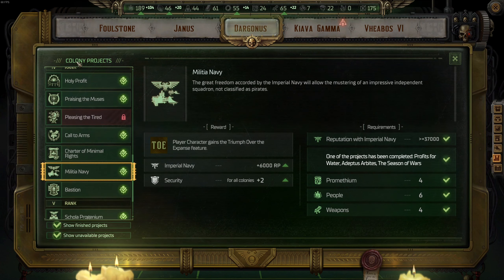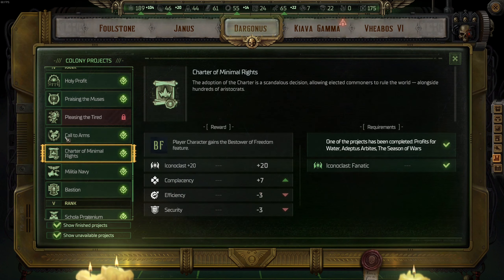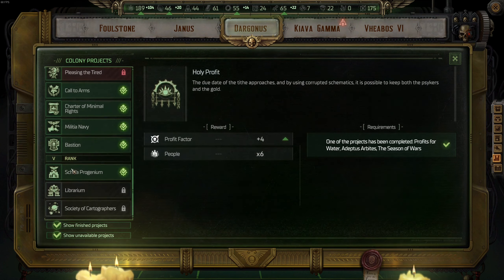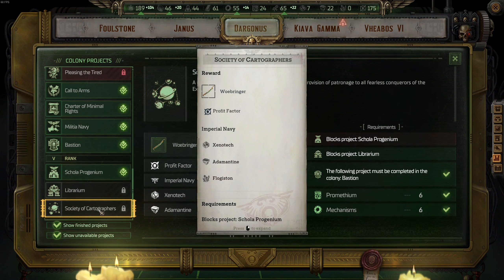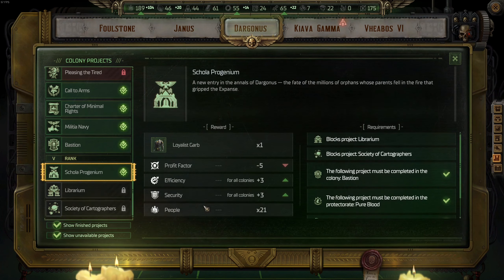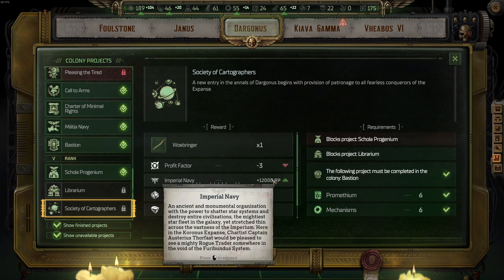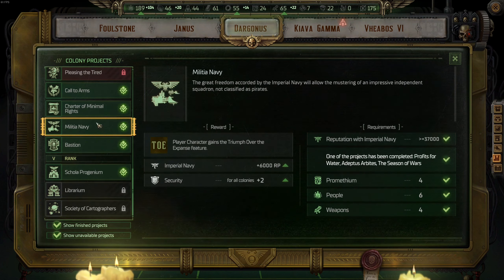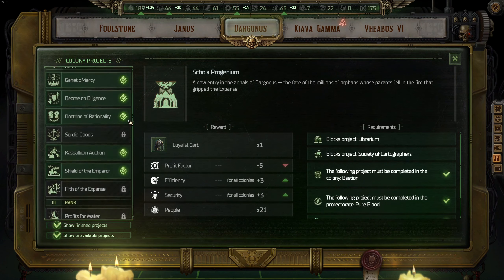After that, go with Call to Arms, Praising the Muses, and Halle Prophet. Once tier five is unlocked, go with Scola Progenium to get the Loyalist Garb — the best light armor in the game, which fits on a lot of your companions as well as if you play as a Koishi main Rogue Trader. Is it worth going for Society of Cartographers and Librarium? Frankly, no. Scola Progenium is absolutely the best. By the point of Militia Navy you'll max out Imperial Navy if you sell everything, so you don't need the 12k reputation here. Just opt in for Scola and get a Loyalist Garb. Those are the best upgrades in order for Dargonus.